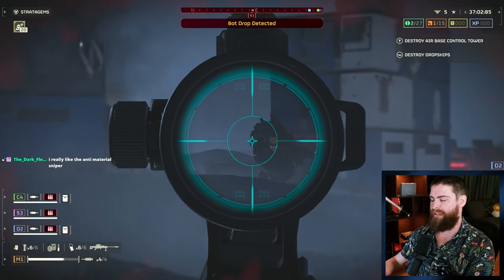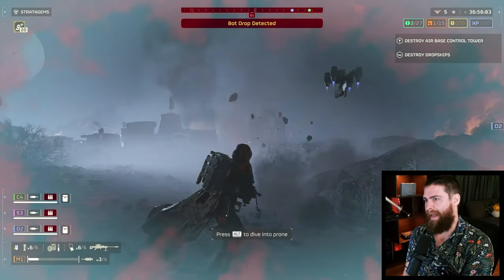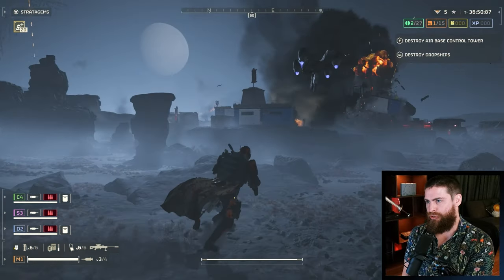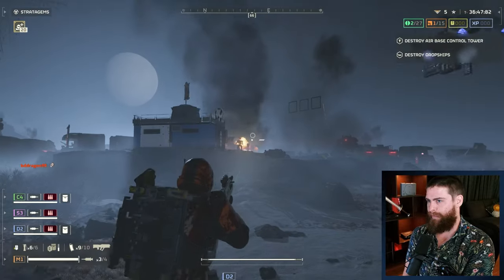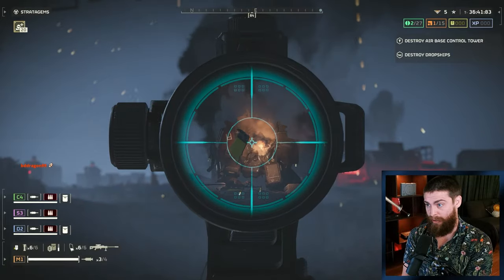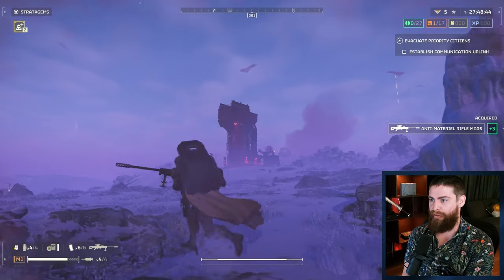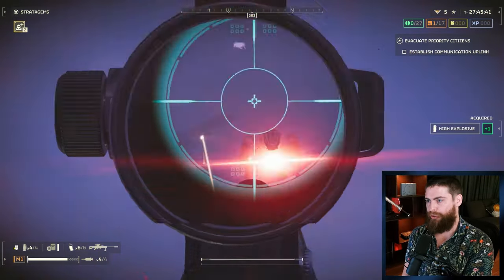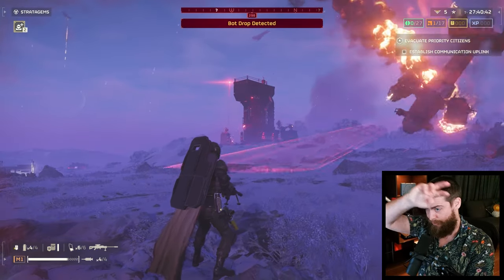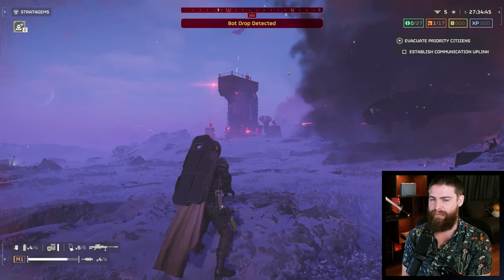Anti-material rifle damage increased by 30%. This is an interesting one. The AMR can do a lot of stuff and it can be very flexible - you can two-shot hulks in the face plates, you can take down the new gunships by shooting their engines, which I actually think is probably the biggest advantage for the AMR right now. You can really target those gunships quite easily. You can shoot through the striders - I just call them the chicken legs - two-shot them easily. You can of course take out tanks and cannons by shooting their back plate.